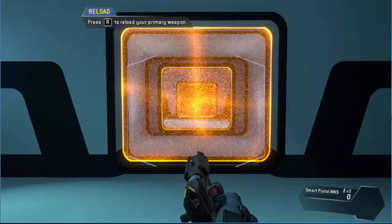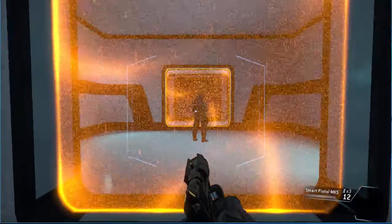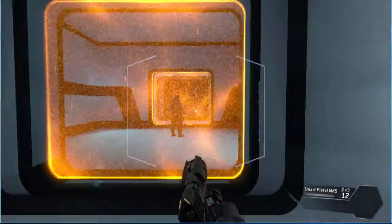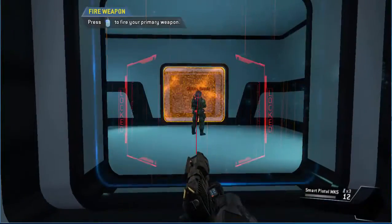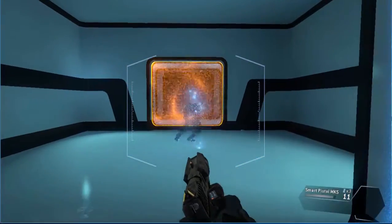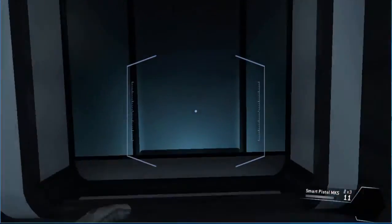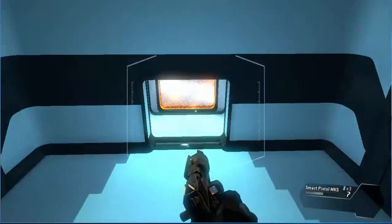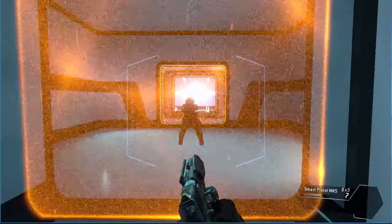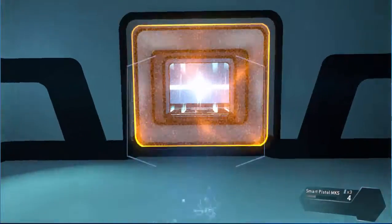"The weapon is empty — load a fresh magazine. This is the smart pistol, an auto-targeting weapon. Get close enough to a valid target and the smart pistol will start locking on. Wait for a full lock before pulling the trigger. Use your smart pistol to neutralize the target." Target eliminated. "The smart pistol can lock on to more than one target. Eliminate all of the targets. Some enemies, especially pilots, require multiple locks to kill with one trigger pull." Target down — that was easy.